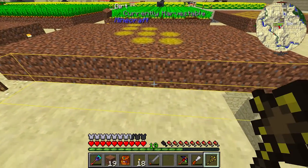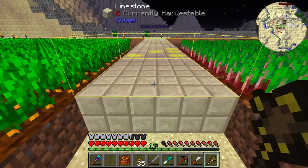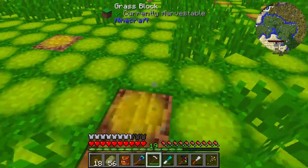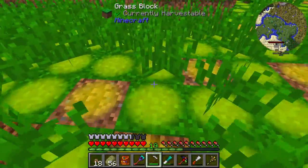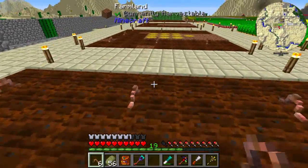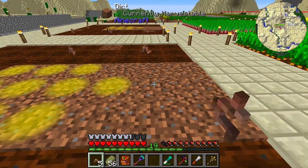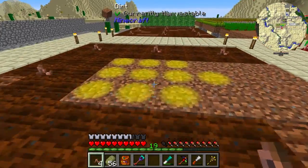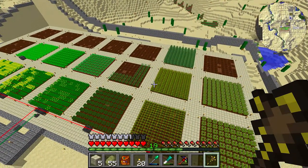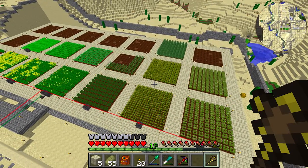These worms are from Actually Additions and they go ahead and till the land for you. They remove the need for water and I believe they actually speed up crop growth, but we're going to be using something a little different to do that much more than just the worms can later on. We use up pretty much all of our limestone and chisel it to make the paths, and I go ahead and light it so that we have a nice beautiful build here, which will be the base for what we build up later. The roof is going to require some greenhouse glass — it requires an enormous amount of resources so we're not quite ready for that.